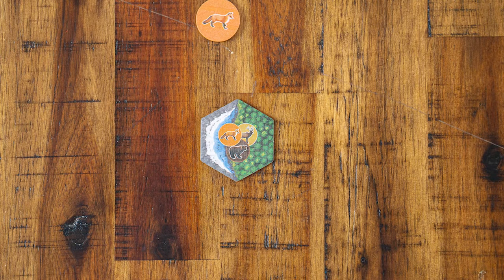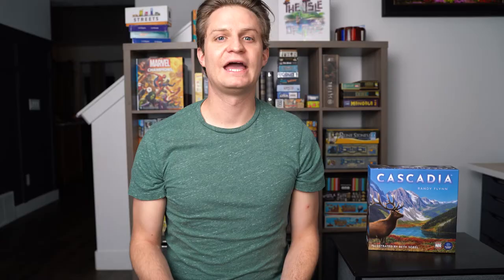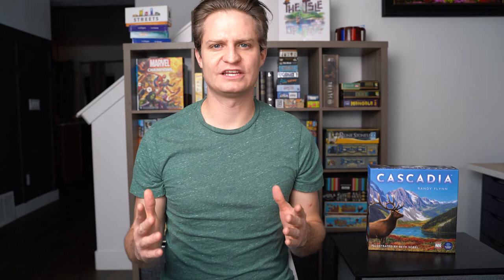If the habitat tile shows more than one animal, any of those animal tokens could be placed there — so you could place a fox, an elk, or a bear on this space. And if you want to place the animal token on the habitat tile that you just took, that's totally allowed. Every now and then you'll find yourself in a situation where you can't or don't want to place the animal token that you took — in that case, simply return it to the bag. No storing animal tokens for later.